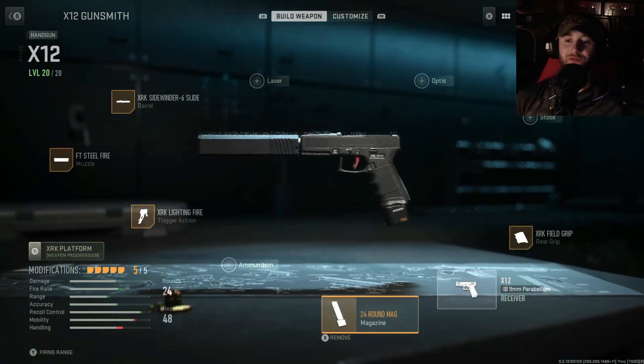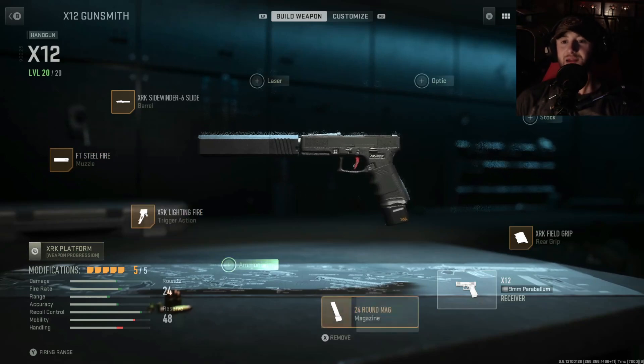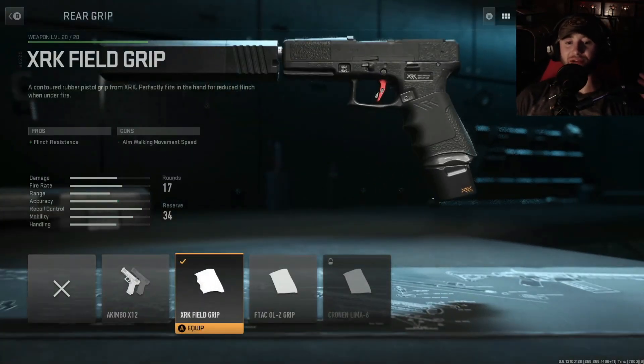If you're just leveling up your secondaries, here in Modern Warfare 2 there's a system where you have to unlock certain weapons and do certain things with certain attachments, which can get confusing especially if you're new. I want to start off with the base things you'll unlock right off the bat. For our fifth attachment we've got the XRK Field Grip for flinch resistance.